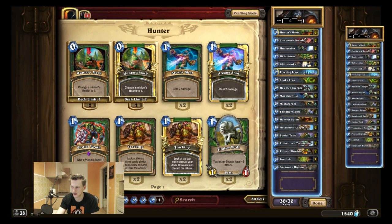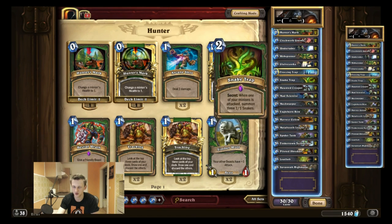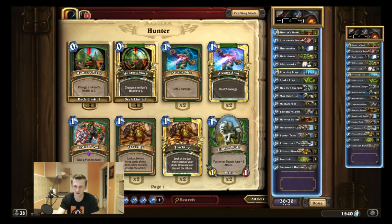I only play two traps for now — I don't like to have too many traps because you lose tempo if you draw them. Two traps are fine; you have so many strong minions now. Even if you draw the trap and then draw the second Mad Scientist, he's still a 2/2 for two mana and will still buff the Undertaker.